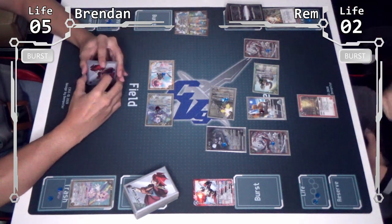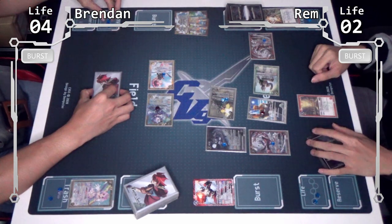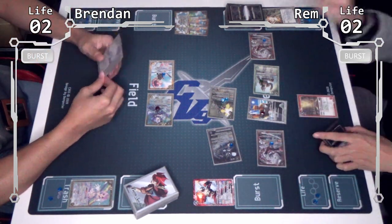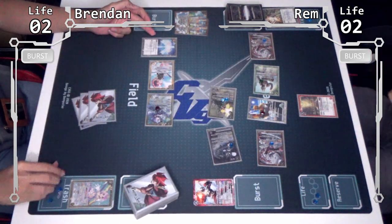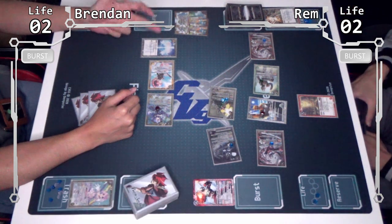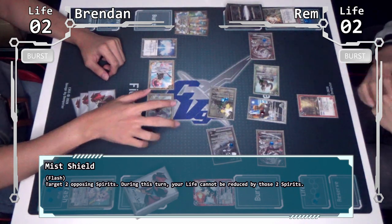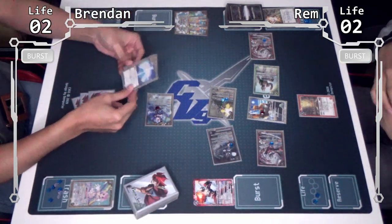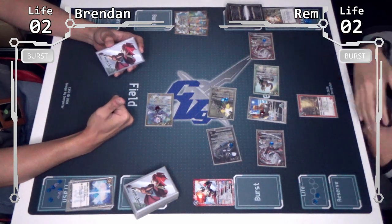No flash — 1 damage. Ryuki attacks — no flash — 1 damage. Knight attacks — no flash — 1 damage. Ryuki attacks — flash timing! Magic! I'll play Mist Shield. This card is treated as an Origin family card, and this card in hand is unaffected by opposing effects. Flash effect: I'll target 2 opposing spirits — during this turn, my life cannot be reduced by those two spirits, including effect damage. I'll pick Scissors and the currently attacking Ryuki. No flash — okay, since Ryuki can't reduce my life, I'll pass.